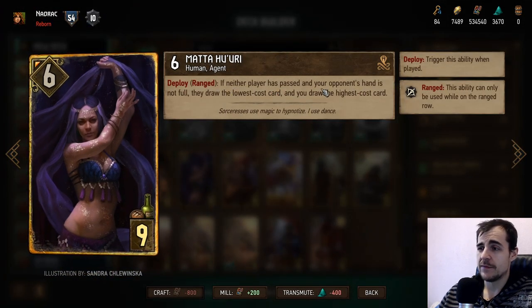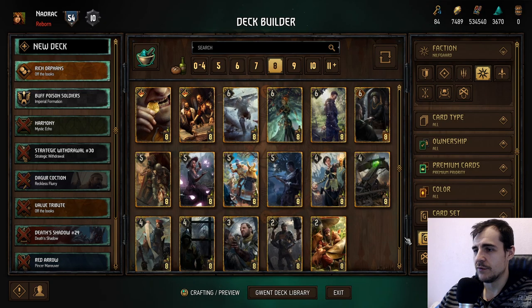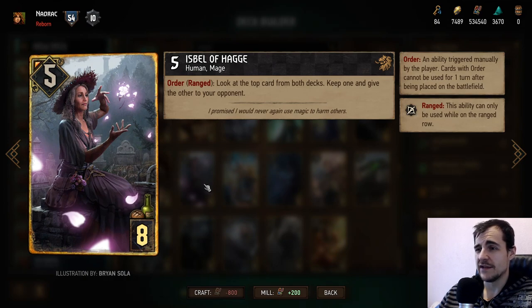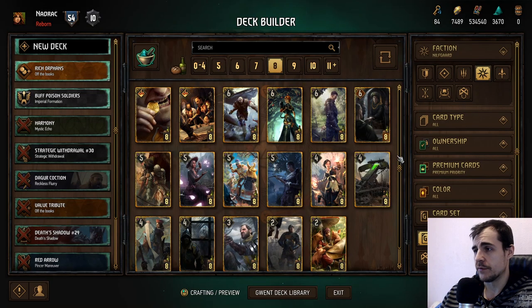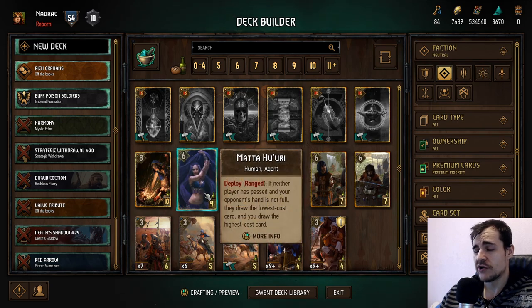Mata Hari does have the condition that neither player has passed and your opponent's hand is not full. Nilfgaard can win round one and use Isabelle of Hagg to gain a card from the top two cards — Isabelle is ridiculous but it's an order card. Mata Hari just doesn't get shut down, so the amount of points you get with conservative calculations is still ridiculous.